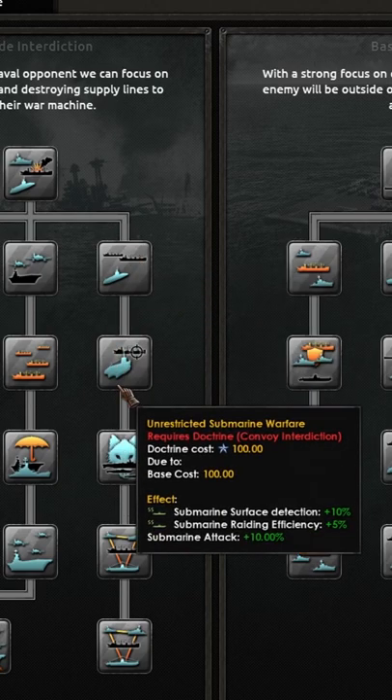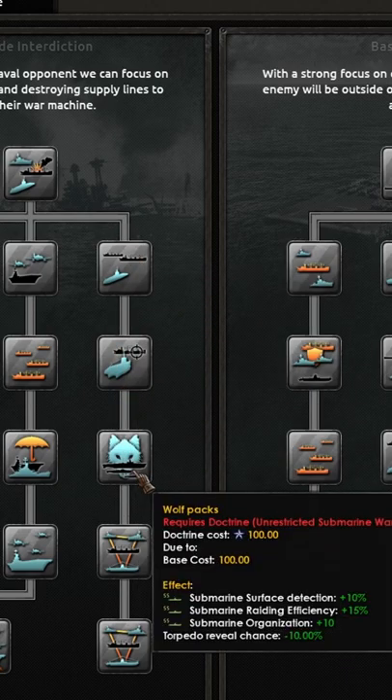There's also, for instance, submarine attack and submarine HP bonuses. There are so many bonuses in trade interdiction to make submarines better.